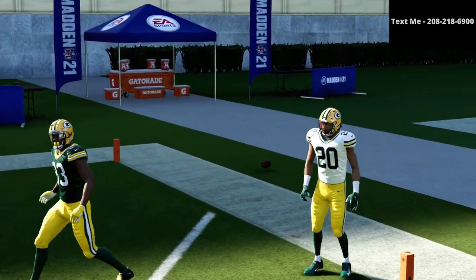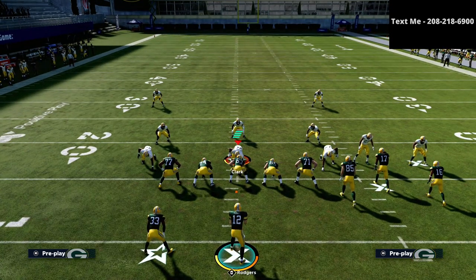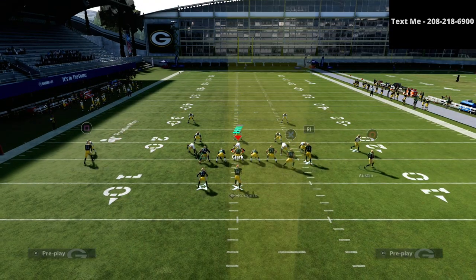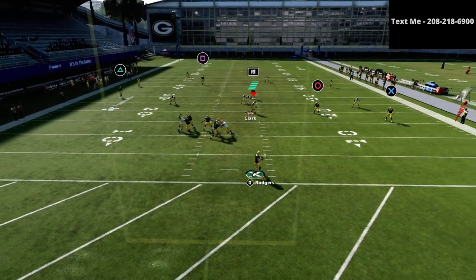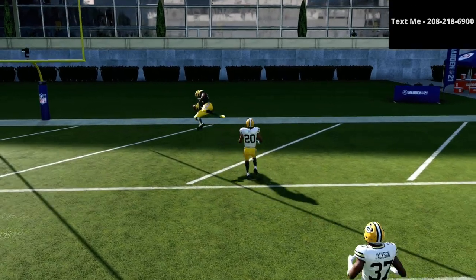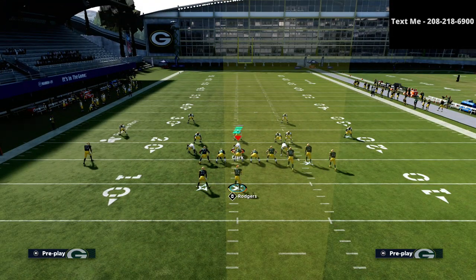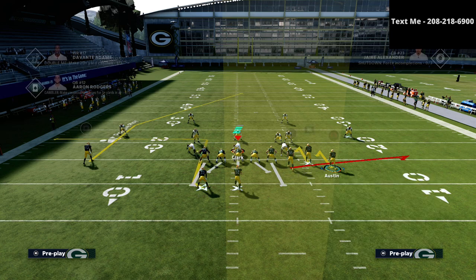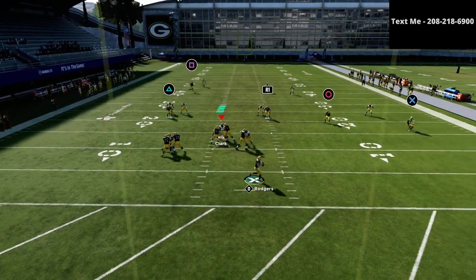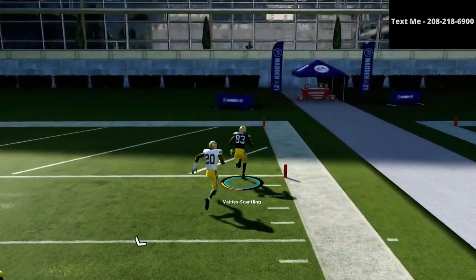This setup will also work against Cover 2 — it's not as powerful in my opinion, but it will work. With this hitch and curl plus wheel route combination, the motion does a really nice job. You'll see he gets over the top of the Cover 2 zone. The problem is you have to wait a little bit longer. If you know they're in Cover 2, go with the first setup. If you're unsure, go with the second — it's more proven against both defenses. The hitches do a great job of holding zones, and then you can just bomb right over the top with a skinny post.